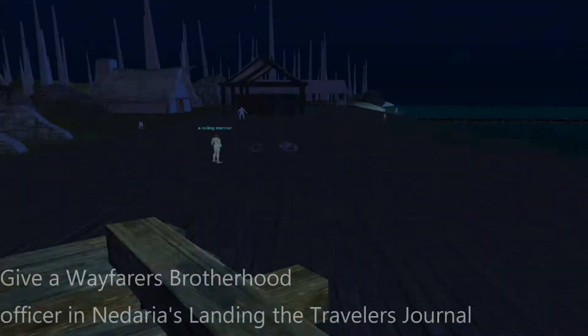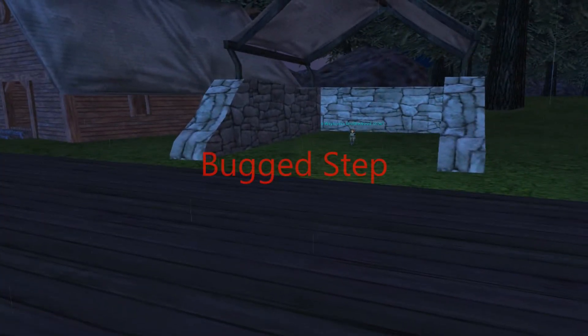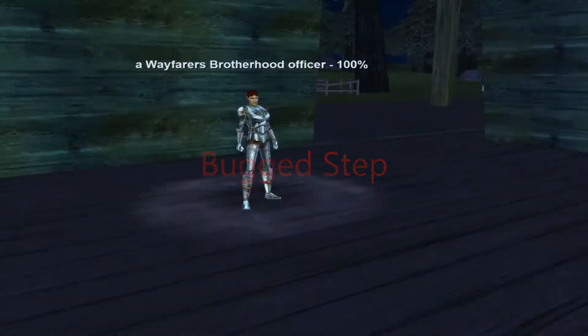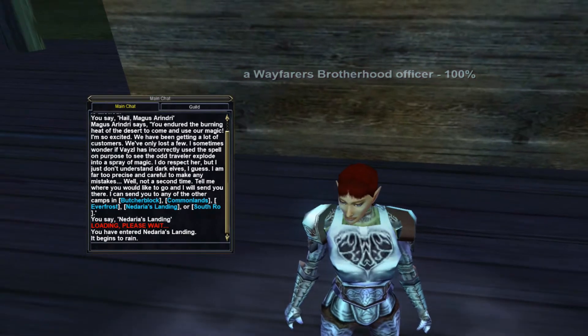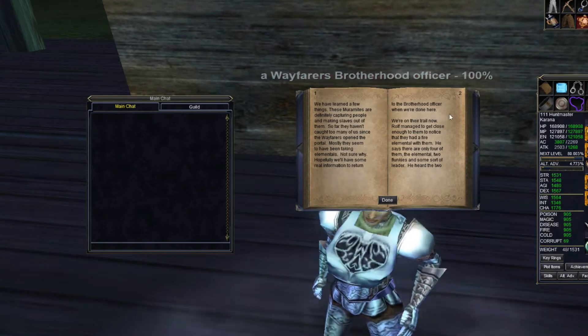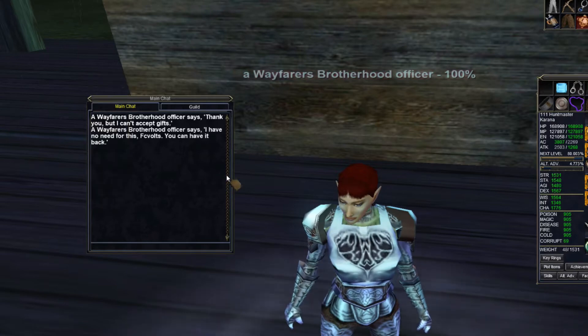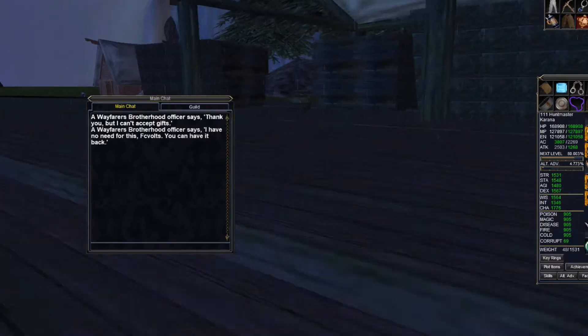For this next part of the quest, you have to go to the Wayfarer's Brother officer again and hand her the journal. Unfortunately, as of November 10th, 2021, the step is bugged — looking over the comments on Alakazam, it looks like it's been bugged for about a year. You're supposed to hand in the journal and she should give you an emote about thanking you for discovering the fate of the adventurers. Luckily, a comment on Alakazam said a GM told them to just go on to the next step and ignore this one. That's what I did, and it worked.